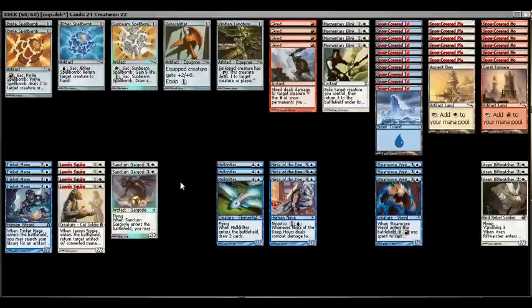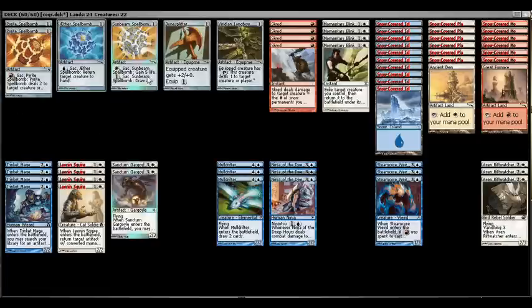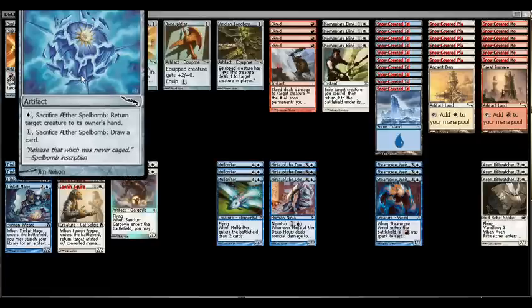With Trinket Mage helping fix your mana base, getting four mana for the Gargoyle in the mid to late game should be no problem. The deck runs three of the original Mirrodin spell bombs: Pyrite Spellbomb, Aether Spellbomb, and Sunbeam Spellbomb. These originals work differently from the newer ones — each has two abilities: one activated with a specific color and one with a single colorless mana. All of them share the ability to pay one colorless mana to draw a card.